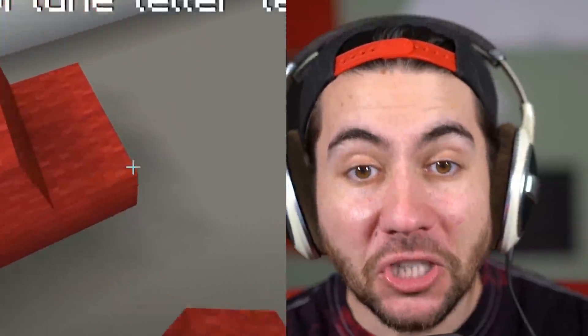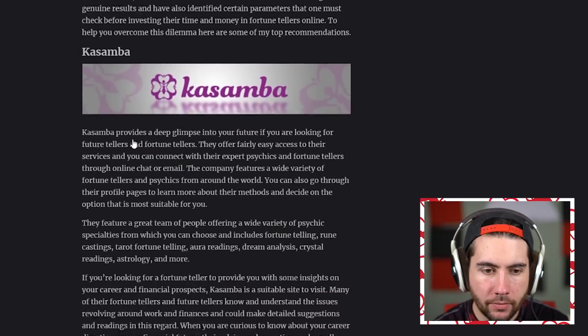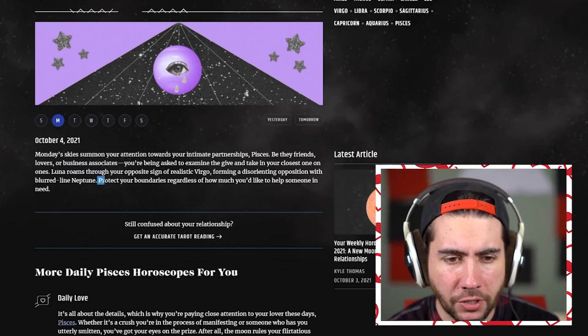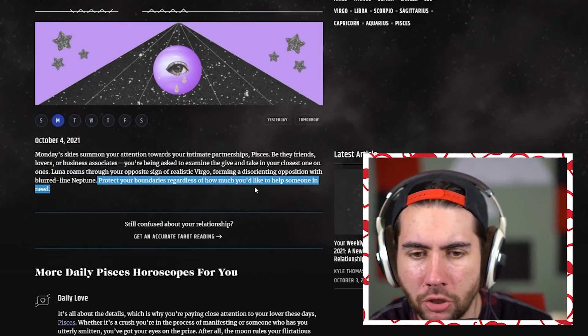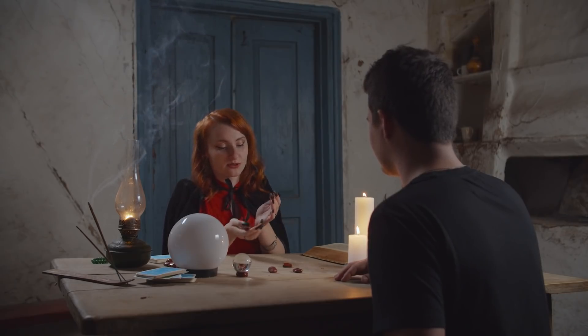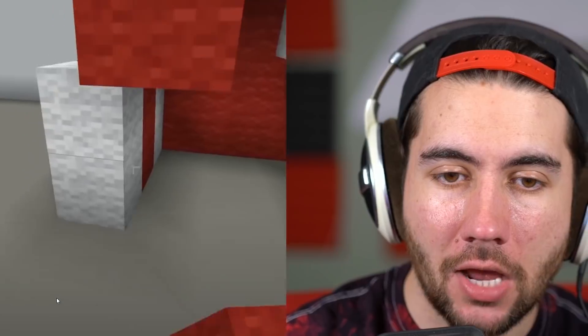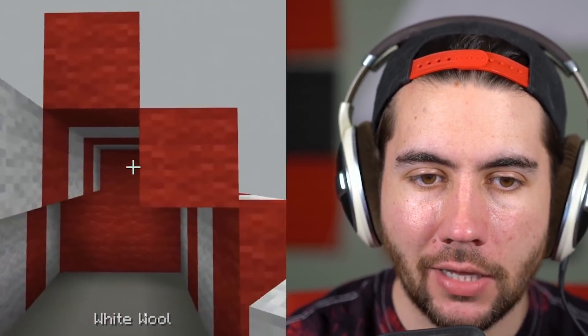A fortune teller tent! Hold up, before we finish let me go get my fortune told - seems like I'm gonna get scammed here. My fortune says 'protect your boundaries regardless of how much you'd like to help someone in need' - which means I'm cutting all of you out of my life. If you guys have ever had your fortune told, drop a comment below if it was actually true - I'm gonna read them all.